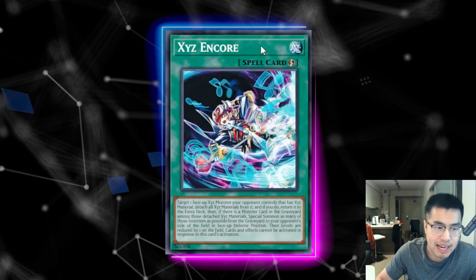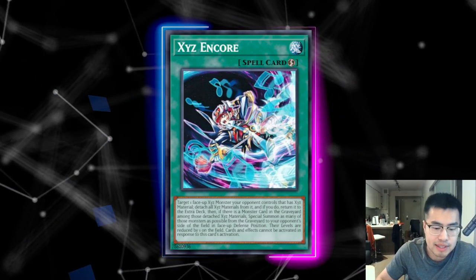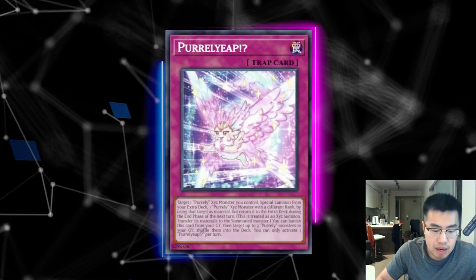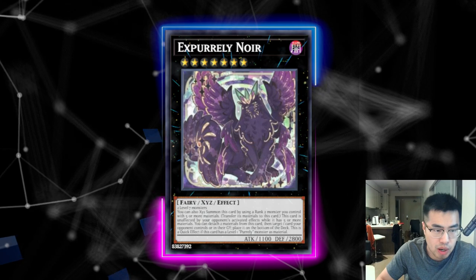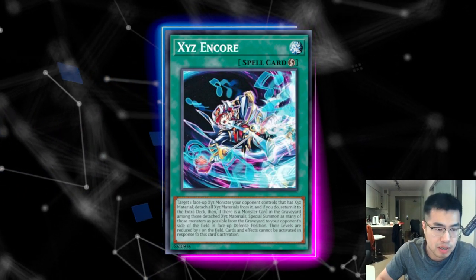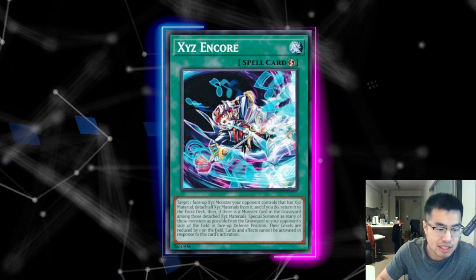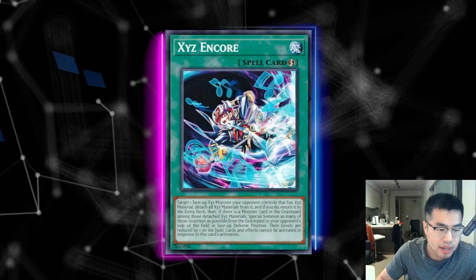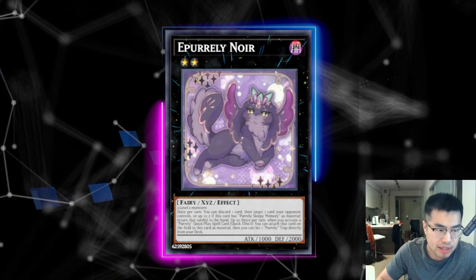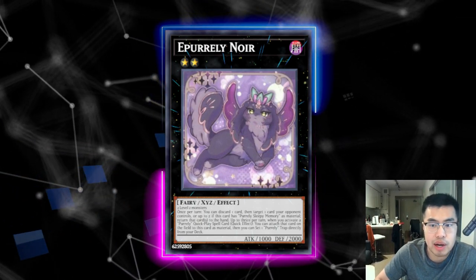Let's talk about some board breaker options. There's obviously XYZ Encore — I think this card is actually decently good. The basic combo with E-Purely Noir is they draw a card in the standby phase, then flip Purely Leap to rank up into X-Purely Noir and continue drawing. With XYZ Encore being a Quick Play Spell, you can use it in the draw step before they get to draw any cards. Target the E-Purely Noir — because neither player can respond to the activation — the E-Purely Noir will be spun back, so they will not be drawing two to four cards minimum. You're getting a lot of value out of XYZ Encore.